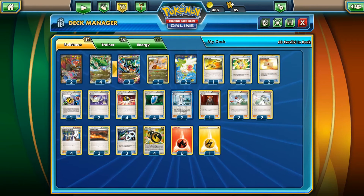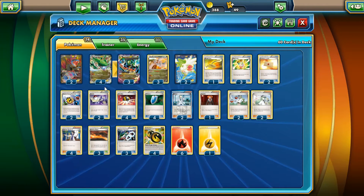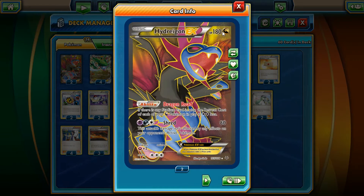Mega Rayquaza is your main attacker. The only thing that gets in your way is Safeguard Pokémon, but we do have an out for that. The support Pokémon in this deck is Hydreigon EX — 180 HP. Its ability Dragon Road reduces the retreat cost of each Dragon Pokémon in play by two Colorless. It also has Shred, which can go through Safeguard.